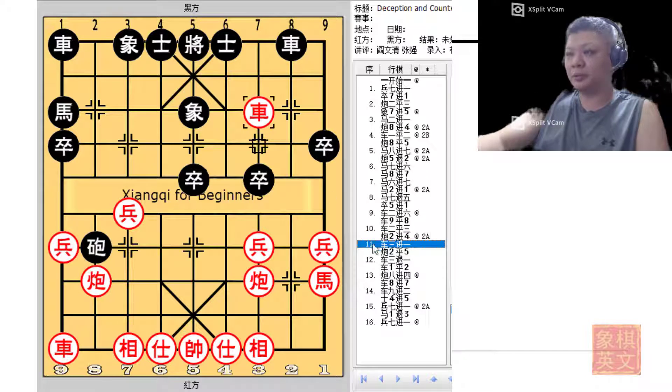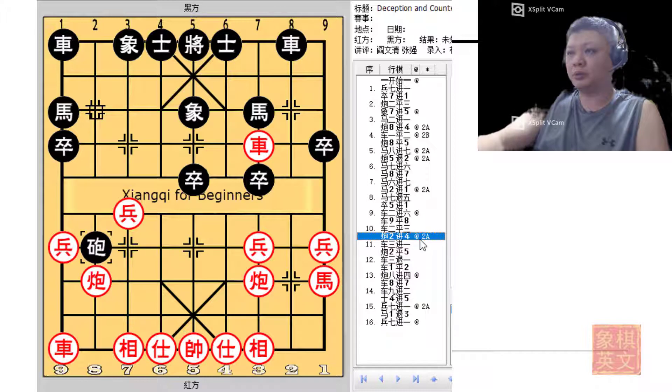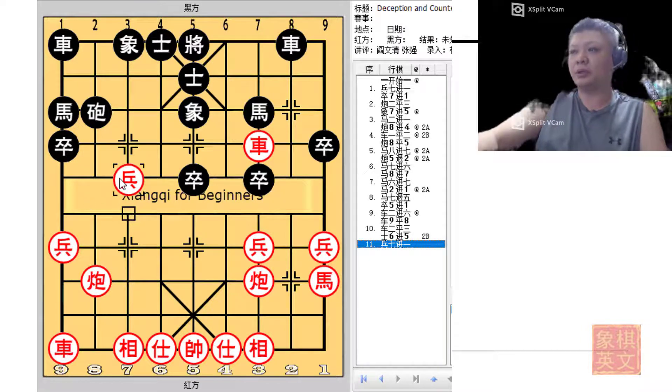Black could simply accept, but as can be seen there are still no other pieces that could help the cannon. After c2+4, if black tried to leave his cannon to protect the horse, black would simply charge the pawn across the river. Because if the elephant captured the pawn, the chariot would capture the horse, and having a pawn that crossed the river alone would spell a lot of trouble for black.